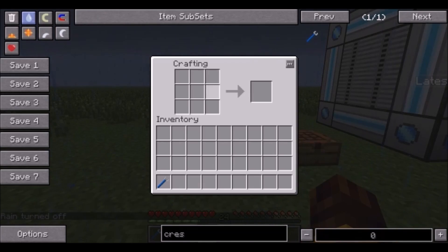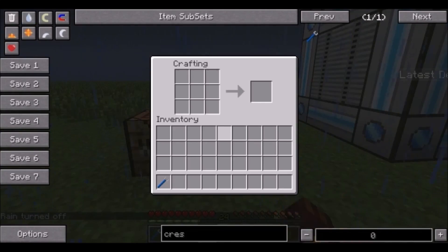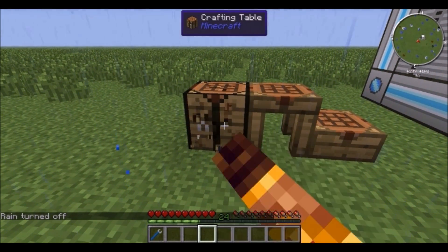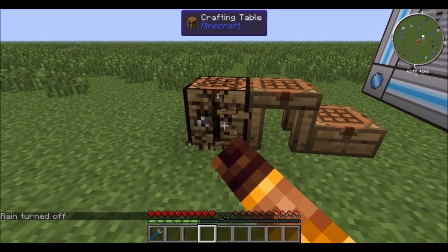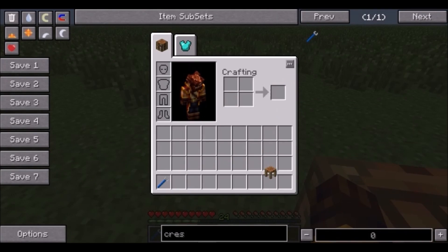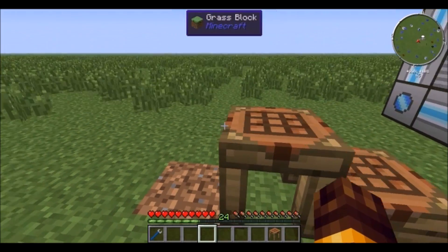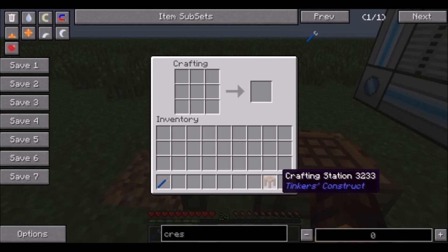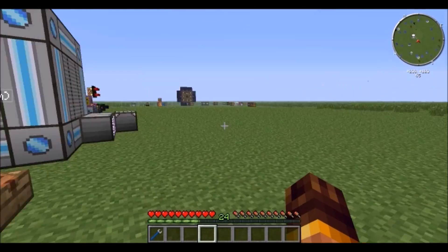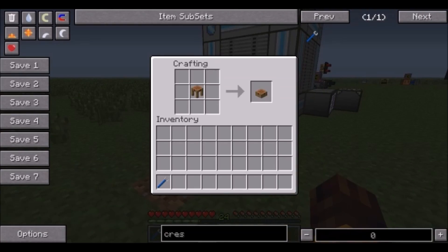There's a regular vanilla crafting table, and there's also something called the crafting station, which is crafted by simply placing a crafting table into the crafting grid. The difference between the regular crafting table and the crafting station is that items can stay in it even when you exit, walk away, get some resources, and come back.